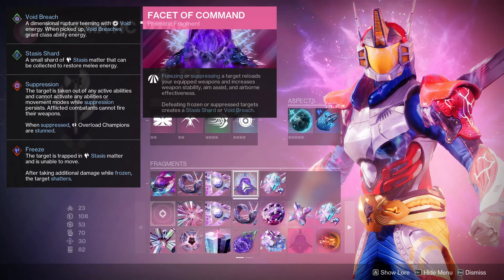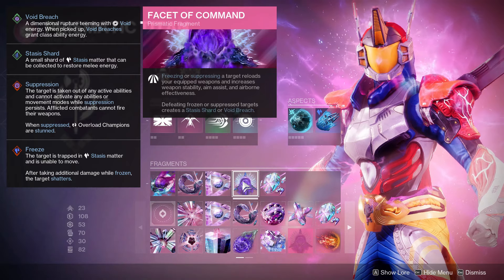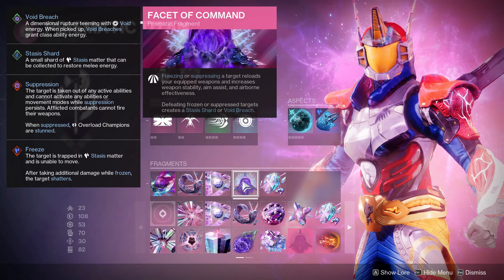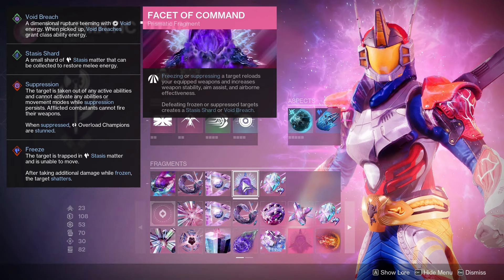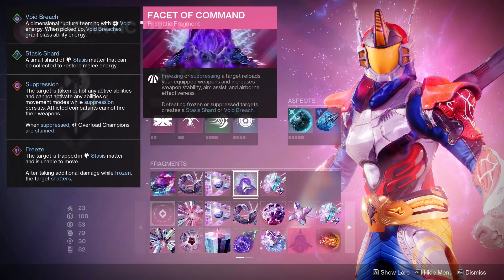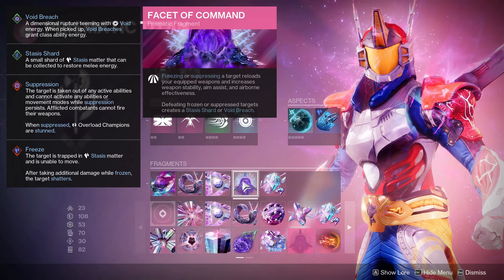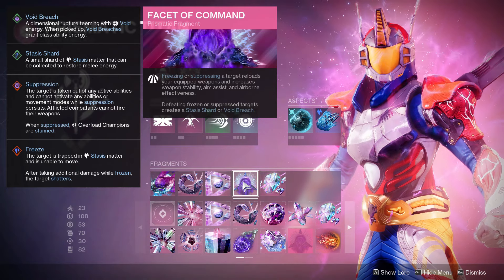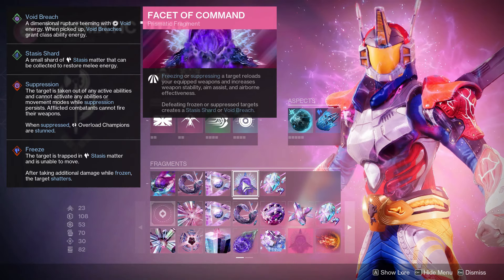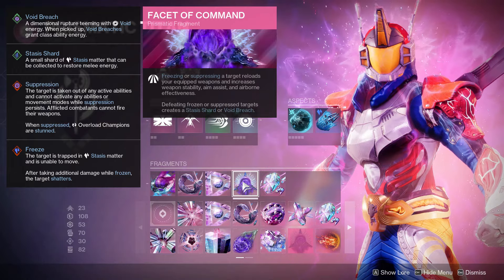In the background footage today, I'm abusing Facet of Command on all weapons. It's a new prismatic fragment. I don't see a lot of people talking about this, but this thing is absolutely insane — you can reload any gun at any time. All you have to do is suppress or freeze a target, which is very easy to do with things like Bleak Watcher, dust-filled grenades, glacial grenade, cold snap grenades. There are just so many ways to reload. I'm going to show you guys how — it's really easy.